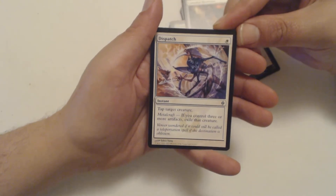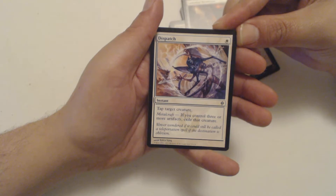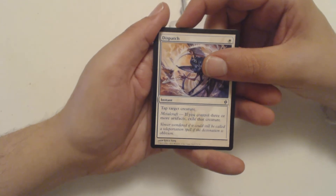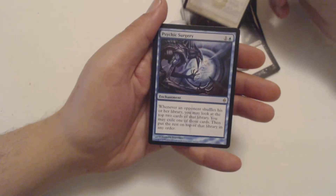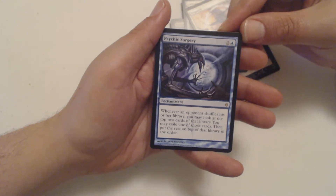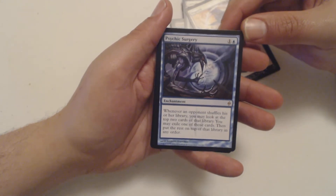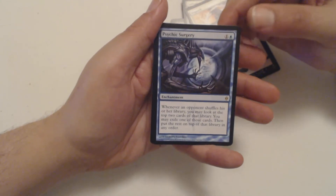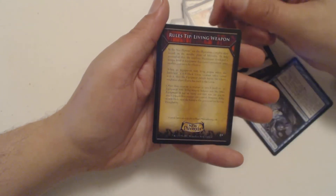And my last Uncommon is Dispatch — White mana Instant, tap target creature. If you control 3 or more artifacts, exile that creature instead. And my Rare is Psychic Surgery — 1 and a Blue, it's an enchantment. Whenever an opponent shuffles his or her library, you may look at the top 2 cards of that library. You may exile one of those cards, then put the rest on top of that library in any order.